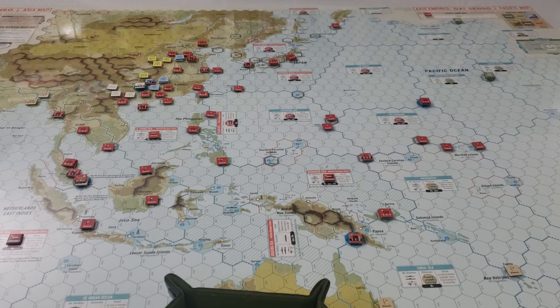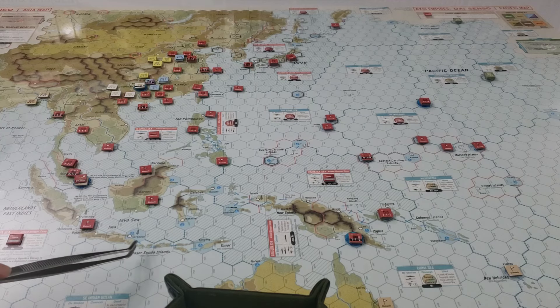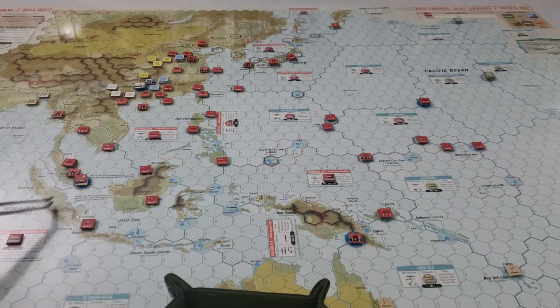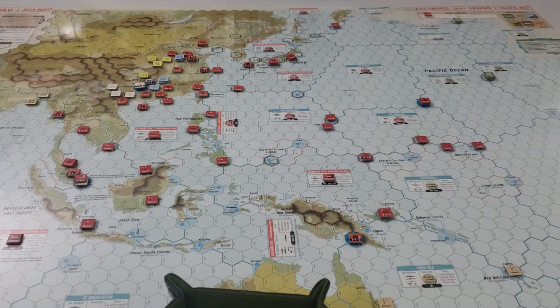We didn't really get anywhere in China but that's okay. We took control of at least the important parts of the Netherlands East Indies. There are questions about where remaining NEI units will go and whether allies could land and use a naval base — I'd want to figure out the right way to fully conquer the NEI. We got really lucky with Port Moresby — if we hadn't rolled lucky, we would have actually failed the scenario.